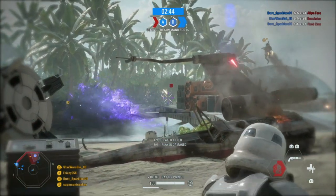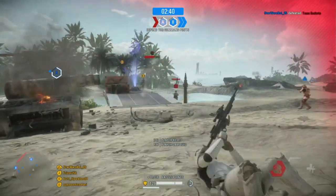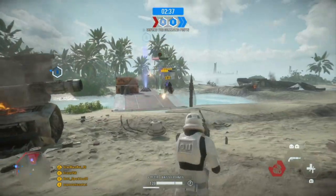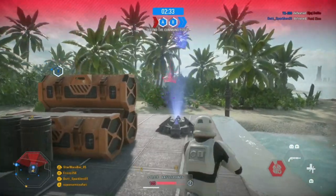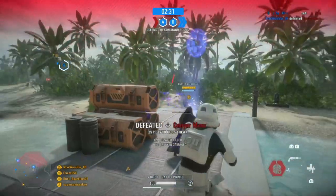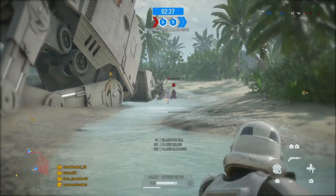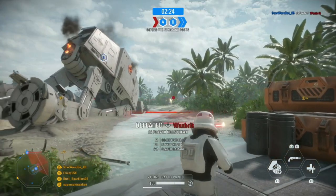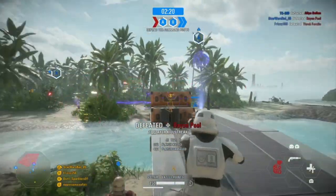That's going to do it for this video — hopefully this guide helps you choose which gun to use or which loadout is best for you. My personal assault loadout is the A280 with improved range and improved cooling, with the bounty hunter, assault training, and toughen up cards. Next time you play as the assault, try out different cards and see which one you like best. If you enjoyed the video and found it helpful, leave a like and subscribe. See you guys next time — may the force be with you always.